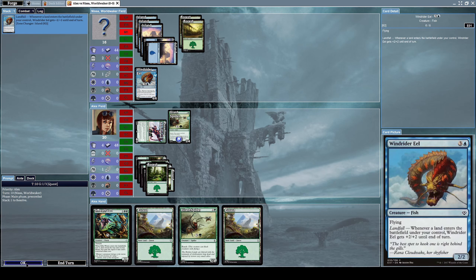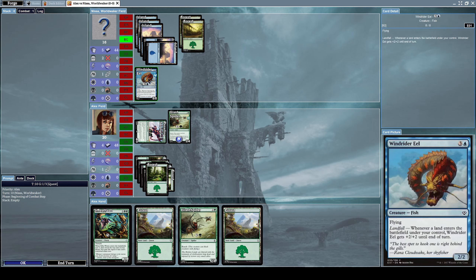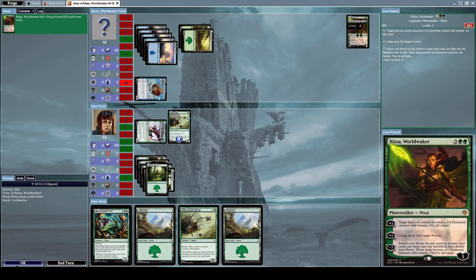He used the ability from Colony Heart Expedition to place two tapped island cards on his side of the field, and those two tapped cards triggered even more landfall on Wind Rider Eel. Right now Wind Rider Eel is at 8/8 — I will not block that attack and will let it pass through.